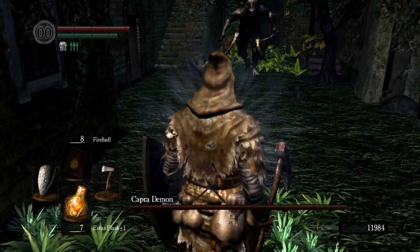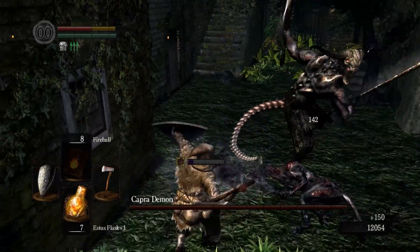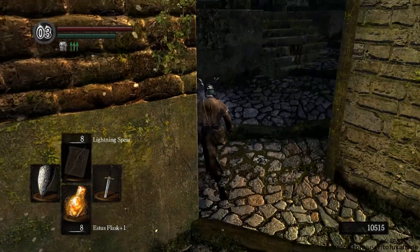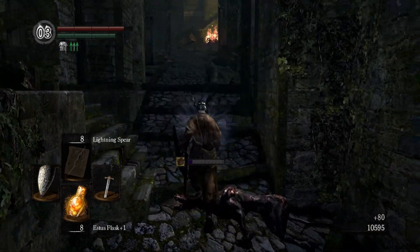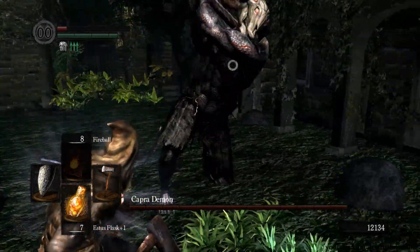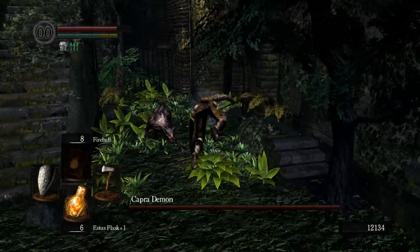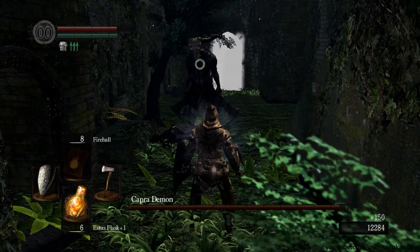The first thing you do after you enter the fight is kill the dogs. This is strongly recommended — you really want to deal with them unless your weapon is massively overpowered, which at this stage of the game is unlikely. If you have a fast weapon that can kill them in one swing, like Astora's Straight Sword, you can kill them out in the open. Dodge one of Capra's slower attacks, then while he recovers take one or two swings to take out the first dog, then move further in to trigger the second.